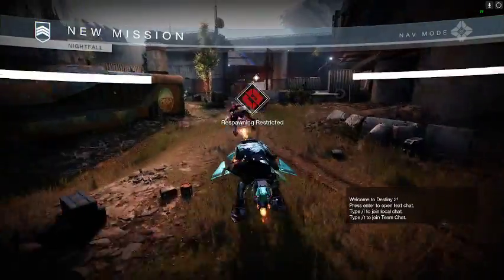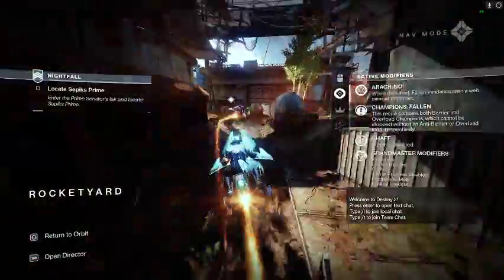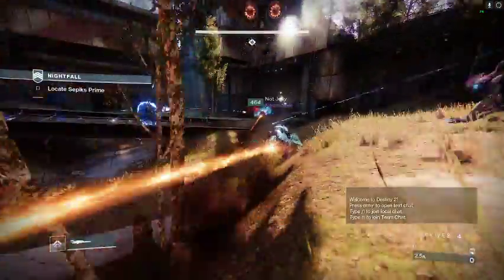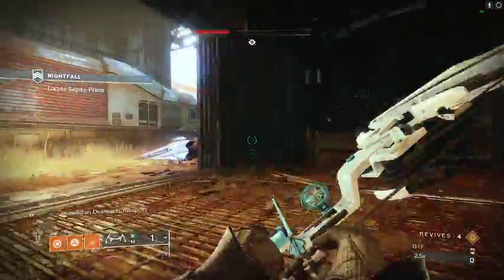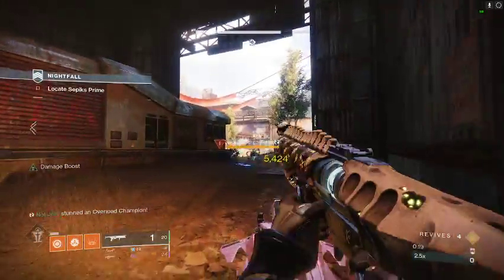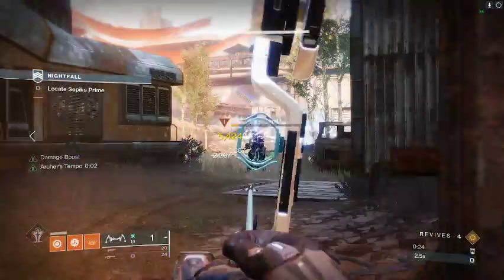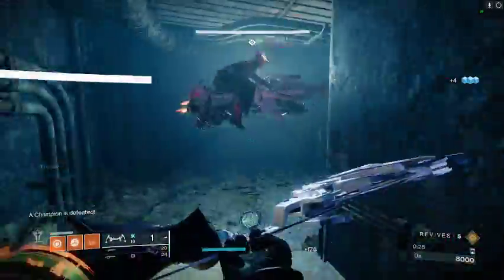In this beginning part, you could kill all the ads which is time-consuming but safe, but we like to just hop on our Sparrows and yolo through here. Try to dodge some bullets; if someone dies you can pick them up. We just Sparrow all the way through, and then you want to kill this overload champion — he's the only champ in this section. We're going for platinum rewards, so we kill him and keep moving.